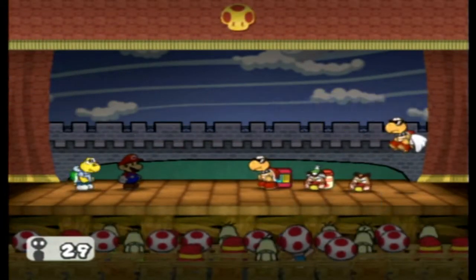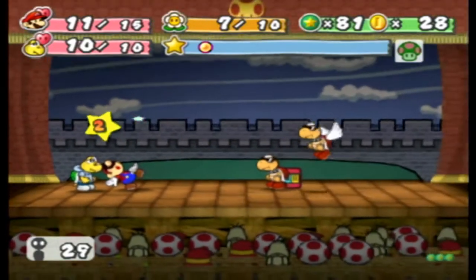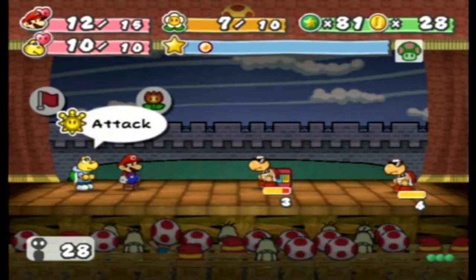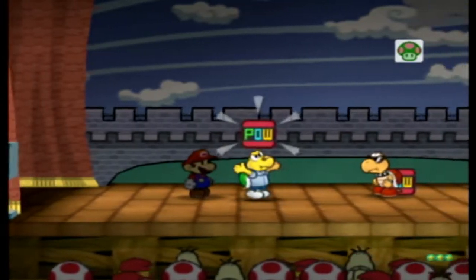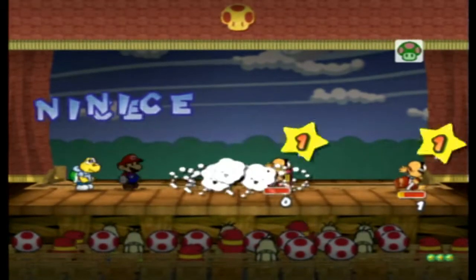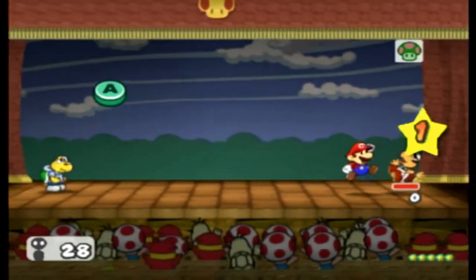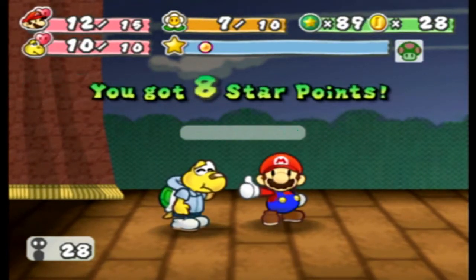Otherwise he's probably gonna pal us — no he didn't, good. All right, jump on this guy. I missed it completely, but I will definitely pal now. Go — and that finishes one off, and Mario will finish off the other with ease. That brings us up to 90, just short.